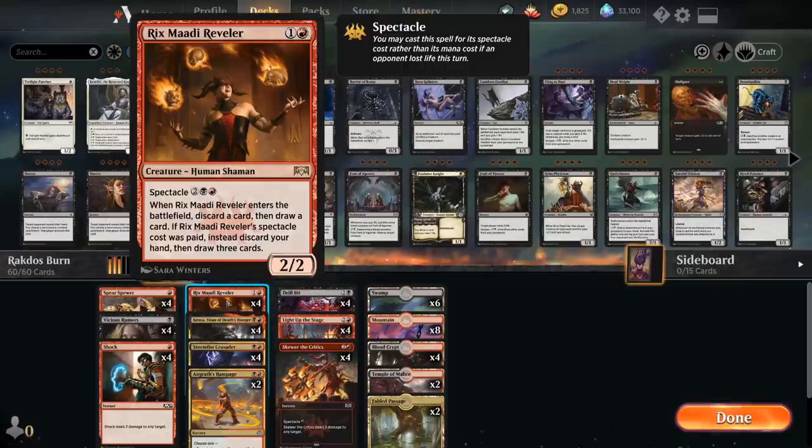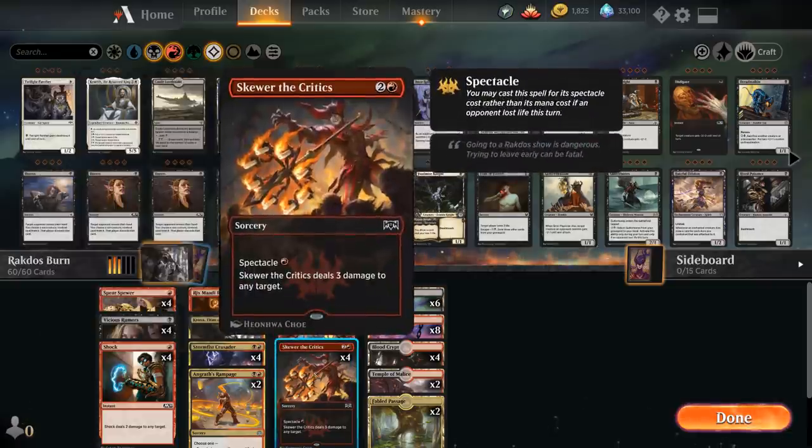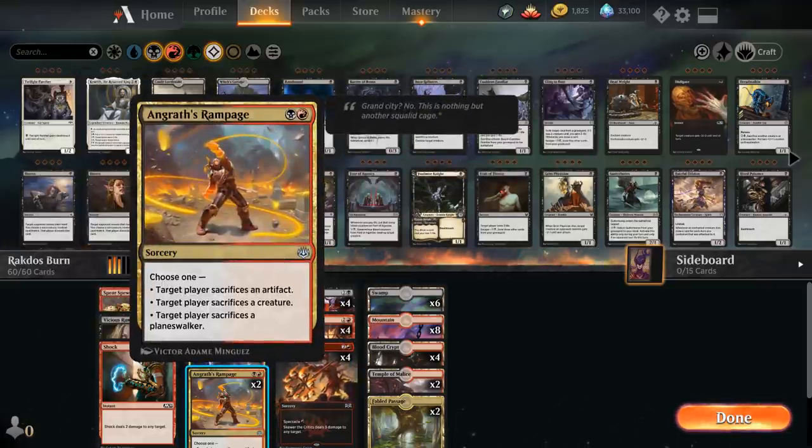Rounding out the two-drops, we have two copies of Angrath's Rampage for additional interaction. It's pretty versatile — can deal with creatures, artifacts, or planeswalkers — but it's not always great in every board state. If the opponent has small creatures, they can sacrifice those instead of the large creature we want to remove. That's also where cheap burn spells like Shock and Secure the Wastes can clear a path for Rampage. It's also a nice answer to planeswalkers like Nissa, and it gets around Dream Trawler's hexproof.